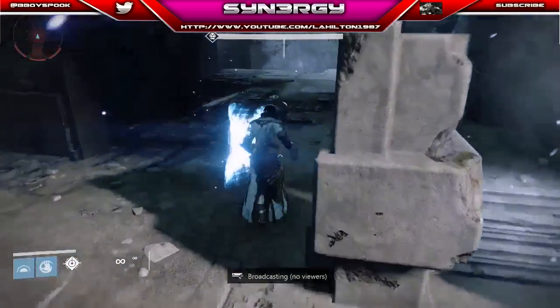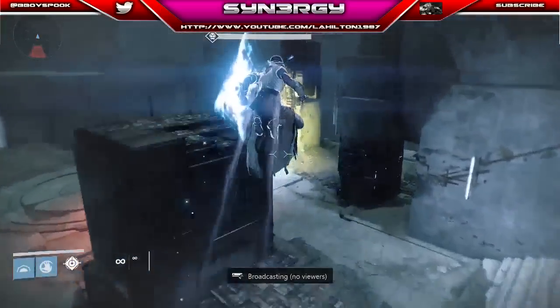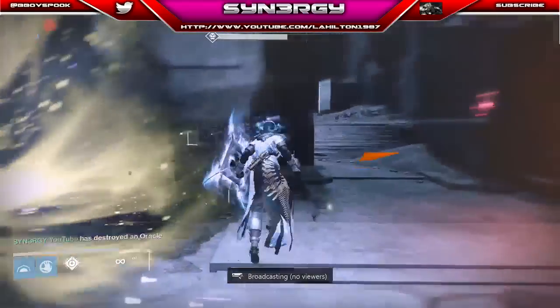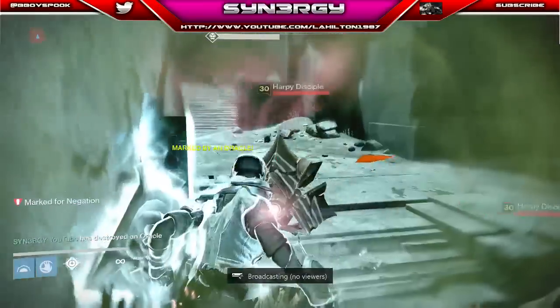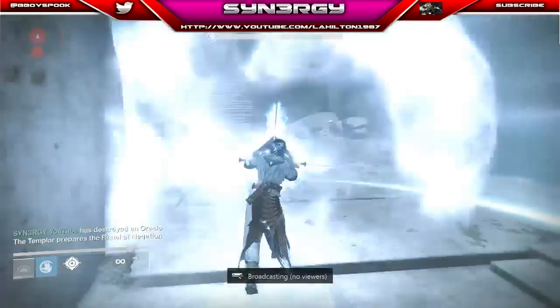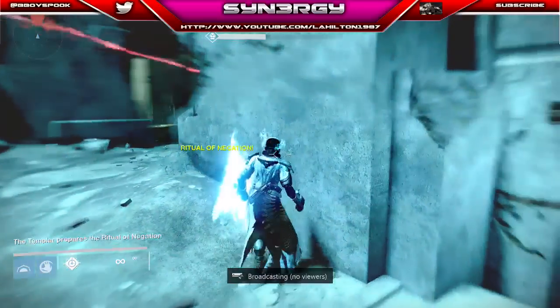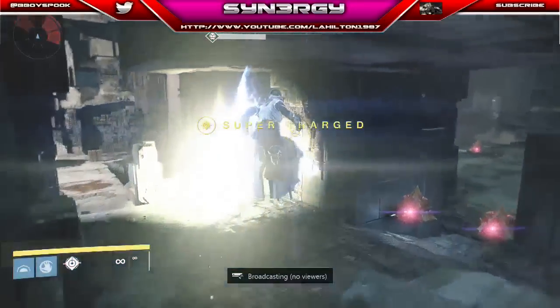So the relic: your top right bumper trigger will allow you to move faster in the air, and your back right bumper will be your ground slam. Jump up and you've got your cleanse when you get marked, and you've got the supercharge which you're going to use on the shield.